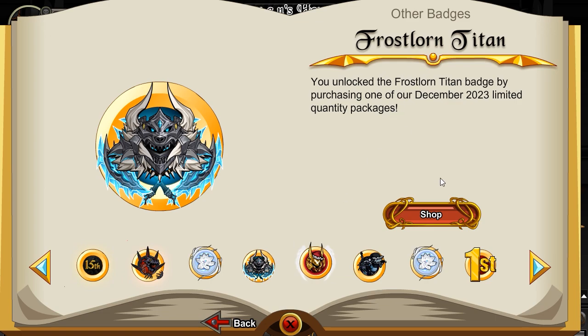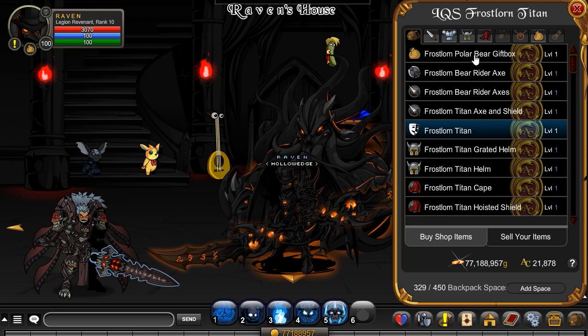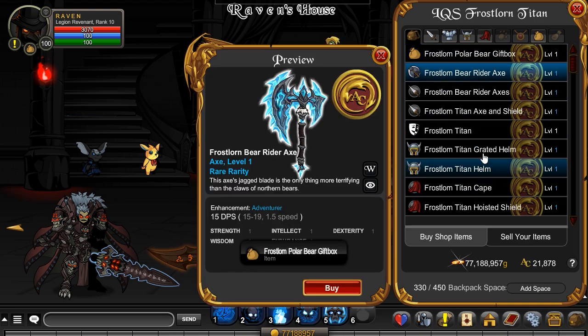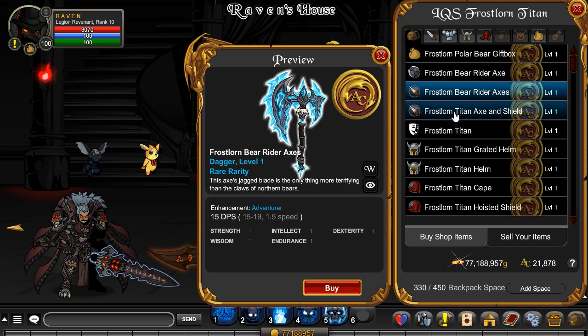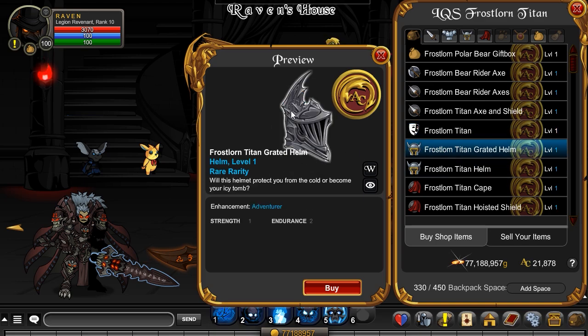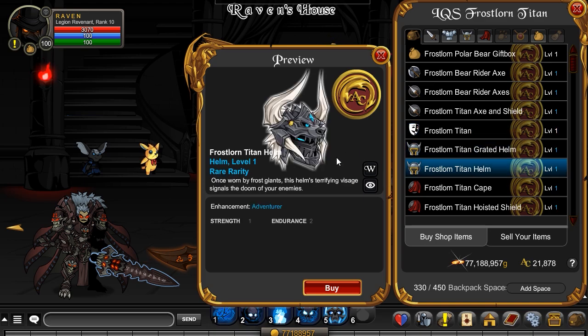Next is the Frost Lorn Titan — I love this, I already know it. So this right here is the Frost Lorn Polar Bear gift box. Inside this giant gift box is a hibernating polar bear, and once it awakes it'll become the Frost Lorn Polar Bear mount armor. It's not quite ready yet, so you can just hold on to that until it gets ready. Get the first axe right there, and then the axes — we also have an axe with a shield. And then the Frost Lorn Titan armor with this beautiful helm.